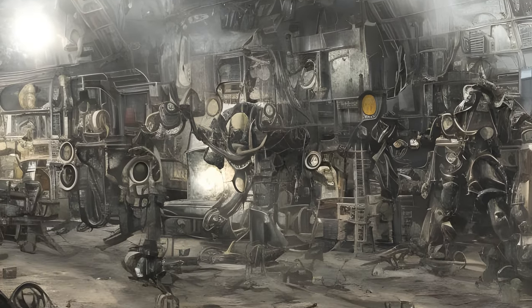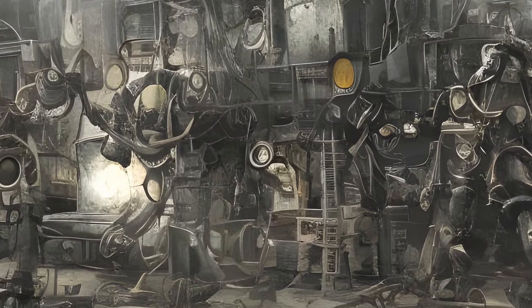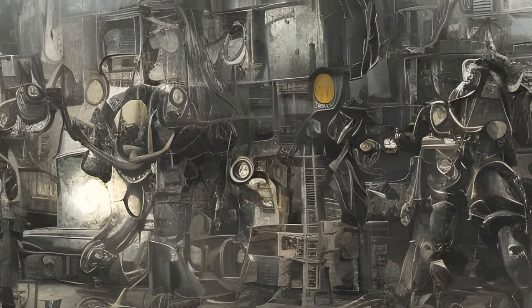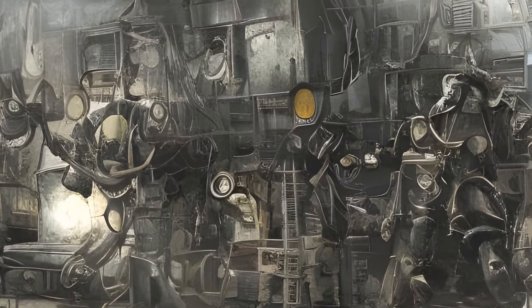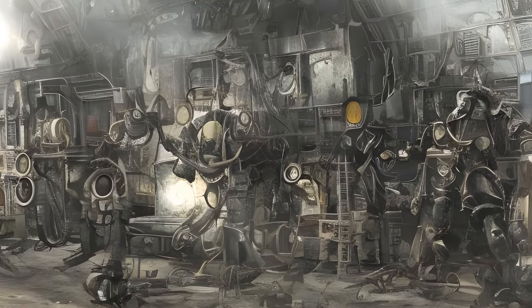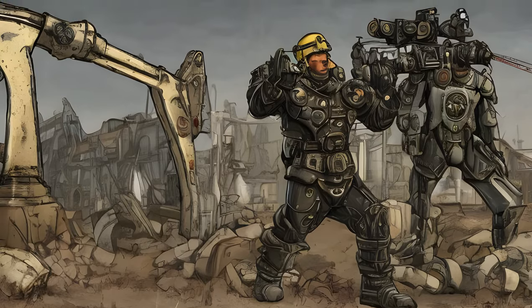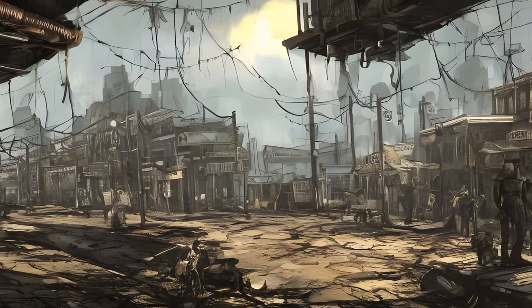Restoring Order — locations: RobCo Sales and Service Center, The Mechanist's Lair, ADA. Reward: 300 plus XP, Mechanist's Armor and Helmet, Protectron's Gaze, optional spotlight schematics, Ibot Pod Schematics, The Mechanist's Lair as a settlement, all Automatron robot mods unlocked. Form ID: XX0010F5, DLC01MQ05. Radiant Quests: Rogue Robot — locations: The Mechanist's Lair, radiant location, The Mechanist, ADA. Reward: 300 plus XP.